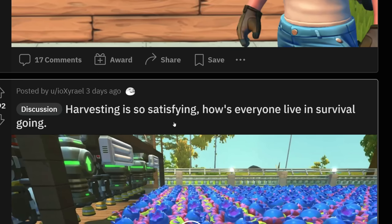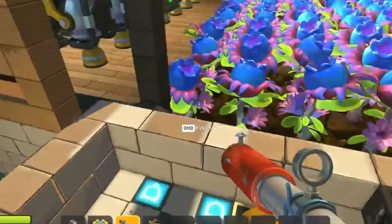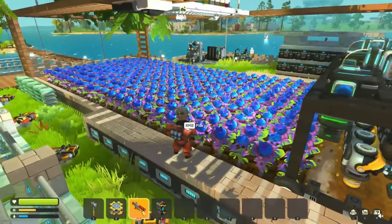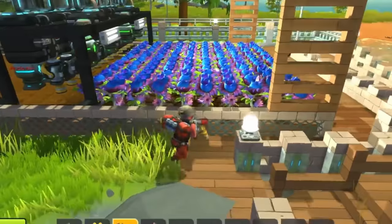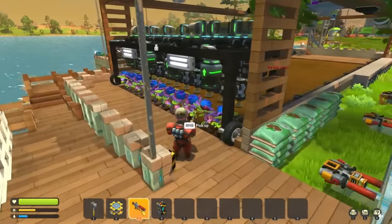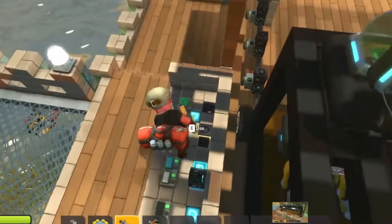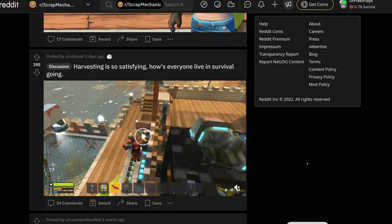Harvesting this is so satisfying. How's everyone alive in survival going? Oh my god, I see so many blueberries, and that's gonna be a giant raid. But I think he has some good farm defenses. Now the entire plants disappear instantly. Oh wait, he actually has automated turrets and stuff. Yeah, this is definitely not the simplest layout for auto-farm — because I've built one once which only used one vacuum pump, which is a lot cheaper, but that thing is such a laggy mess. Is there like — it's a giant water wheel spinning in the background. Man, some people really spend a lot of time in survival.